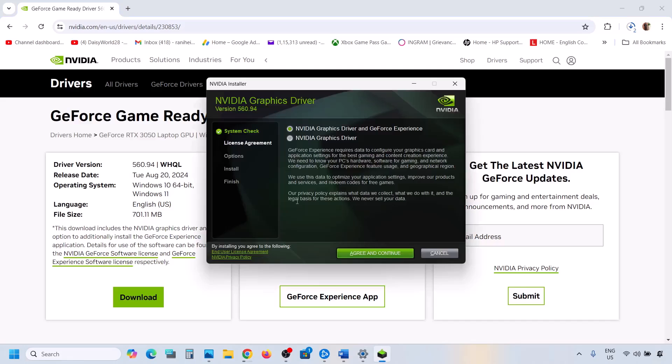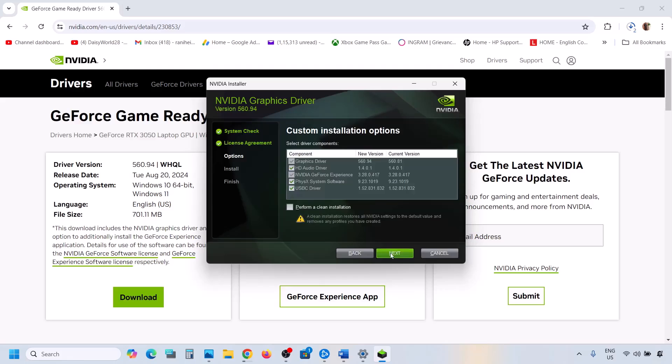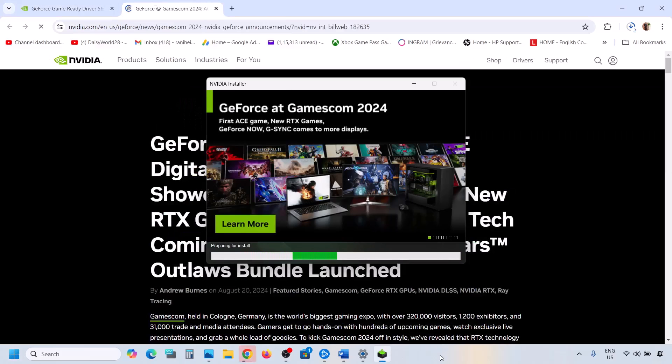Once you run the .exe file you will see the installer screen. Click Agree and Continue, then select the Custom option and click Next. Put a check on the box that says Perform a Clean Installation. Click Next, and once the installation is complete, restart your computer. After the system restart, launch the game and check.